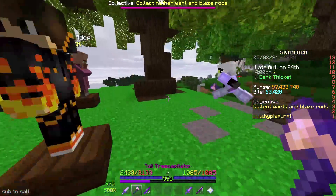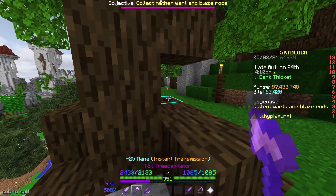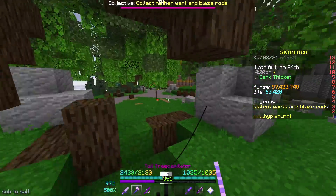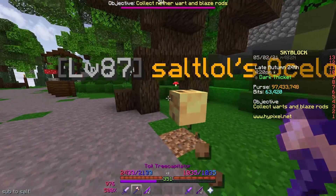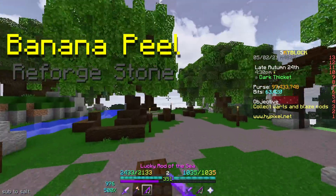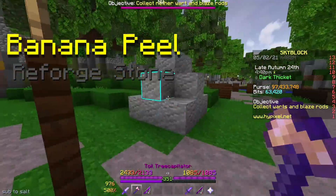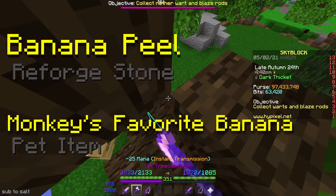Monkeys have 4 possible drops. There's a guaranteed chance for the monkey to drop 16 banana leaves, which is a new commodity used to craft many things from this new content update. The next drop is a 0.5% chance to drop the golden banana, also a crafting ingredient. The banana peel has a 0.1% chance to drop and is a new reforge stone for your axes. And monkey's favorite banana has another 0.1% drop chance, which is a pet item for monkeys.